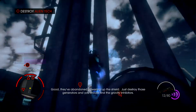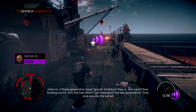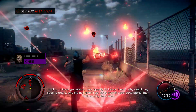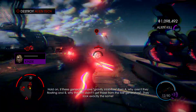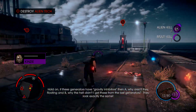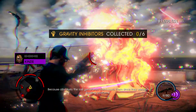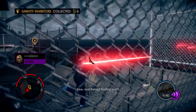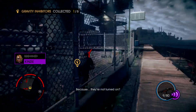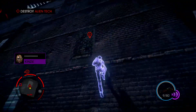I think I made it. Good. They've abandoned powering the shield. Just destroy those generators and you should find the gravity inhibitors. Hold on. If these generators have gravity inhibitors, then A, why aren't they floating? And B, why did I get these from the last generators? They look exactly the same. Because obviously the last generators didn't have them since they were on floating platforms. Fine. And the not floating part? Because they're not turned on? She doesn't know, does she? Nope.